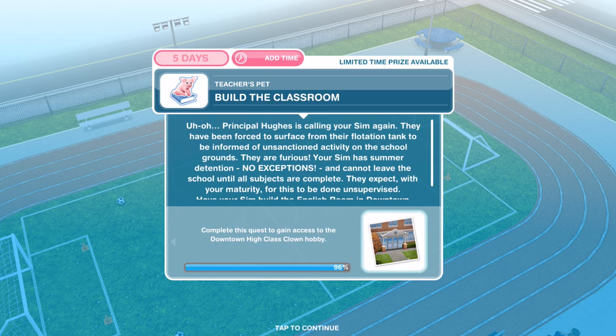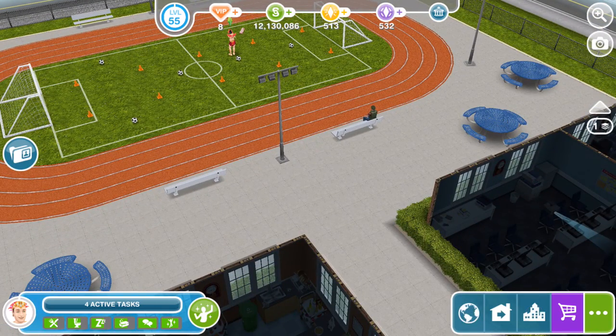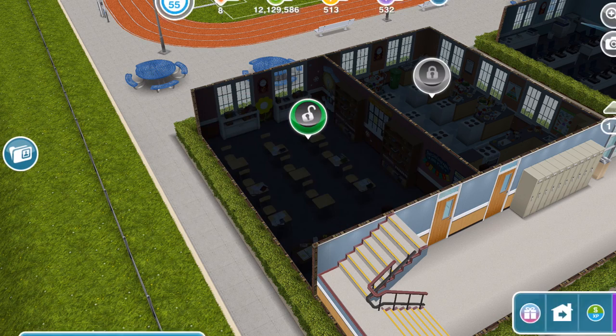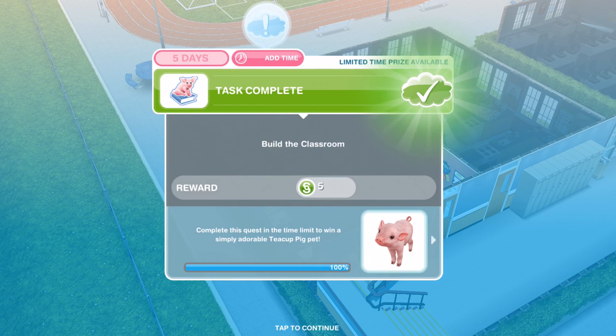Principal Hughes is calling again — forced to surface from their flotation tank due to unsanctioned activity on school grounds. Your Sim has summer detention and cannot leave until all subjects are complete. Have your Sim build the English room in Downtown High — this will be used for the class clown hobby. It costs 500 Simoleons, takes 10 seconds, and adds 500 town value. Build the classroom at 100% — quest complete!